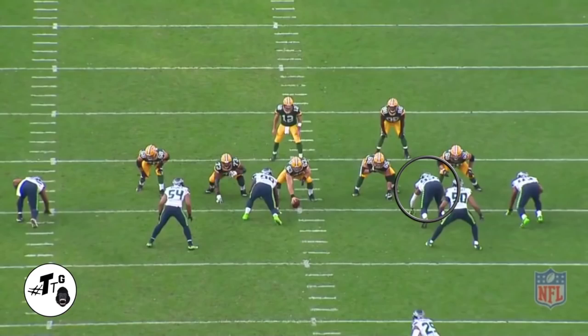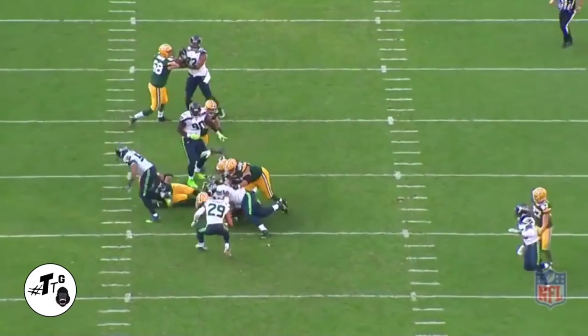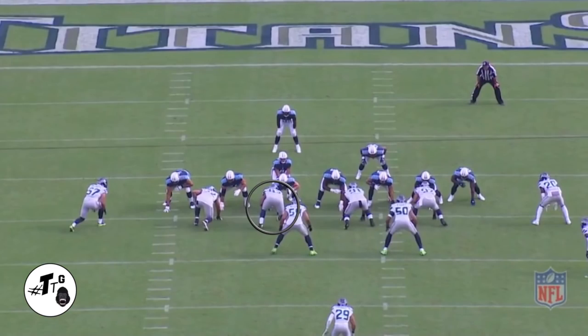Five tech, 10 personnel inside zone left: Nas does a good job of splitting the combo block and he runs right into the play. Zero take, 21 personnel, fullback low right: Nas does a weak side A-gap stunt away from the play.